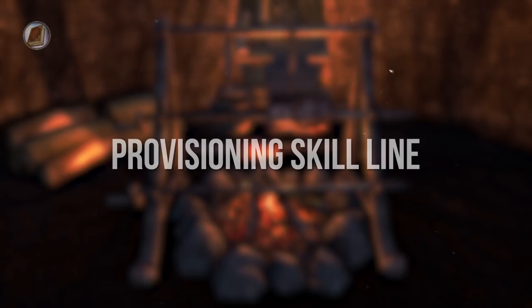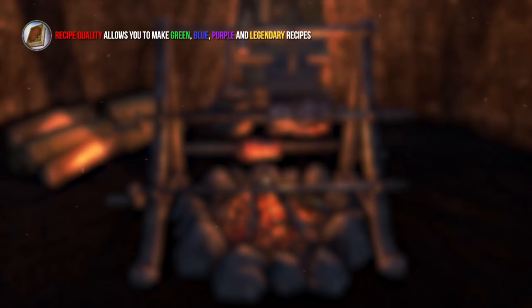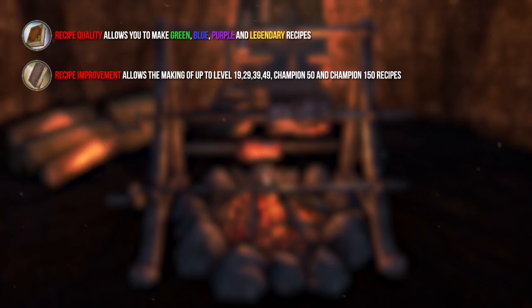Now we take a closer look at the skill line. Recipe Quality will allow you to create green, blue, purple, and legendary recipes. Recipe Improvement allows the making of up to level 19, 29, 39, 49, Champion 50, and Champion 150 recipes.